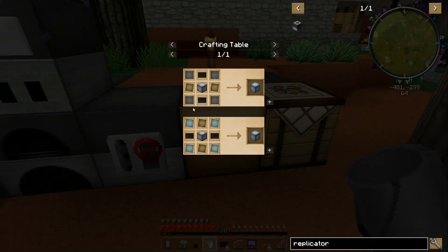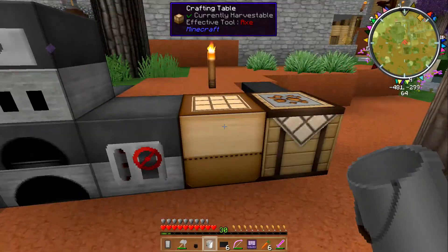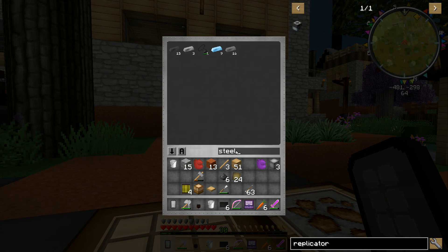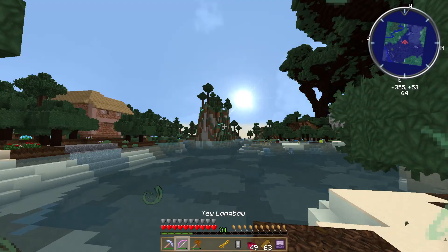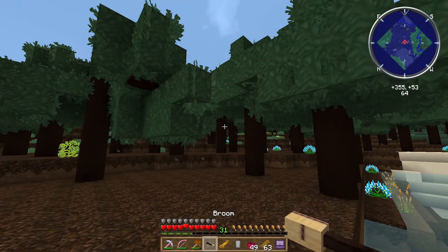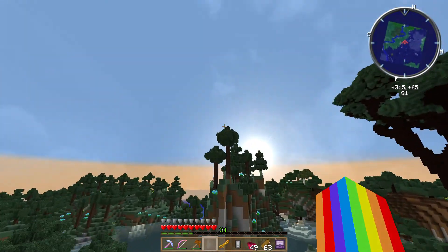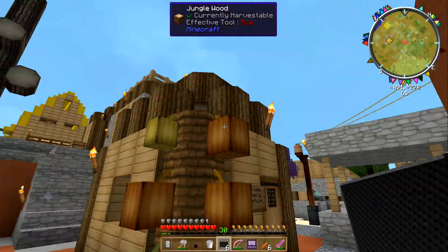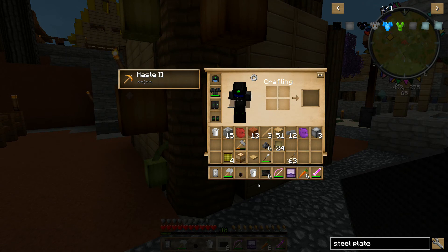Steel plates — yes. We have 16 steel ingots; we could use maybe a few more than that. Should I be picking and replanting your cocoa? Yeah, if you would, that would be great.